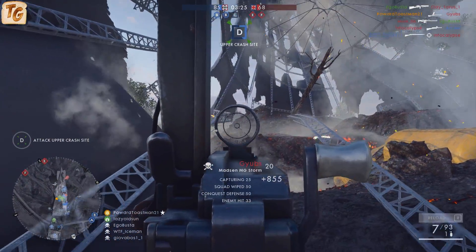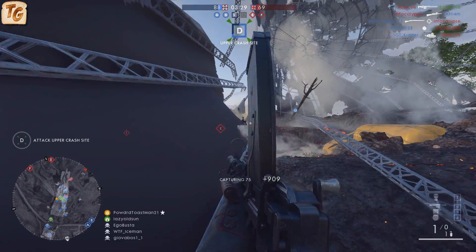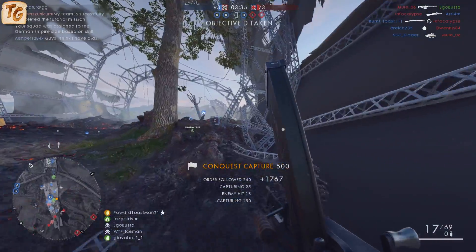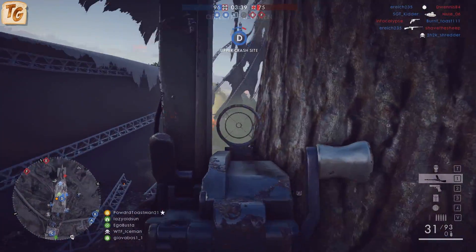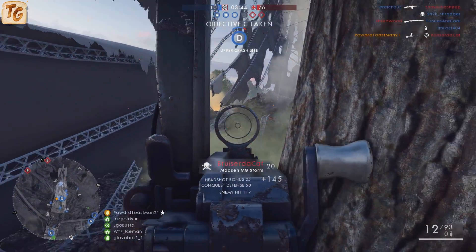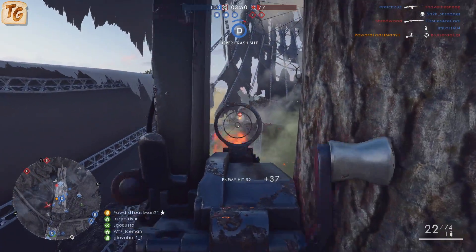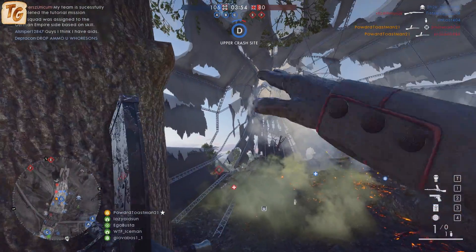Where the differences come into play with the variants of this weapon are in the recoil and the spread. The Low Weight variant has the best recoil decrease, meaning it returns to its starting position faster between shots, as well as the best spread increase per shot. It also has a bipod attached for better long-range shooting. The Storm variant has the lowest horizontal and vertical recoil at roughly 33% lower than the other two variants. The Trench variant is the hipfire king variant of this gun, at a roughly 33% increase in hipfire accuracy over the other two variants.